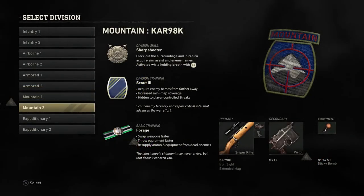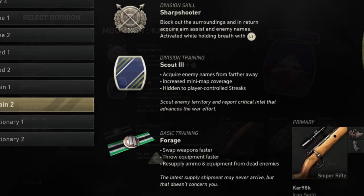The mountain basic training is 'kill' — without revealing the enemy's death location, and no name or color change when targeted. That's really powerful — probably my favorite. The second mountain class basic training is 'swift': swap weapons faster, use equipment faster, and resupply ammo and equipment from dead enemies — essentially fast hands and scavenger.